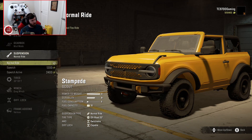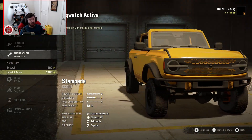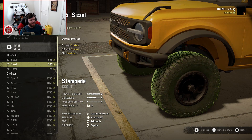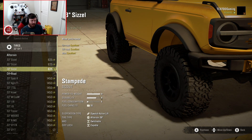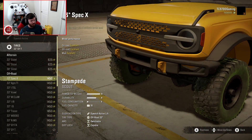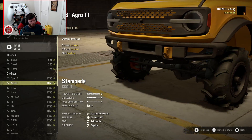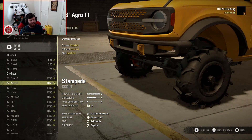In terms of suspension, you've got the normal ride, the Squatch, and the Squatch Active. The Squatch Active is definitely the one we're going to be going with. You start on a 33 and can go all the way up to a 38. You're going to be starting off on something similar to a BFG KO2, but from there you have a bunch more tire options that Dubs has put into this thing. You even have agricultural tires if you plan on taking this thing into some properly deep and sketchy mud.